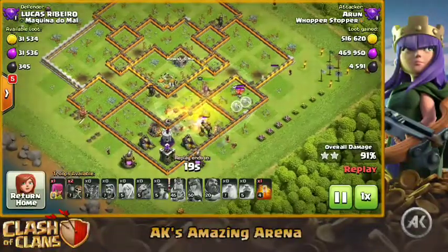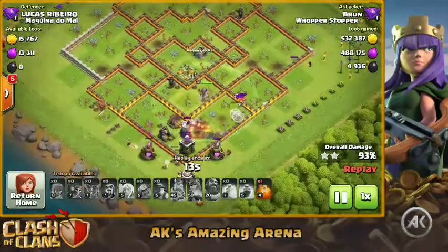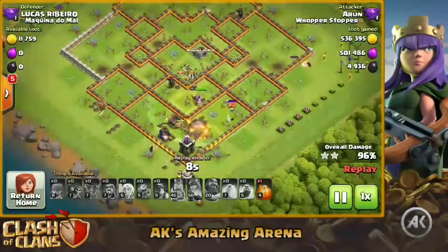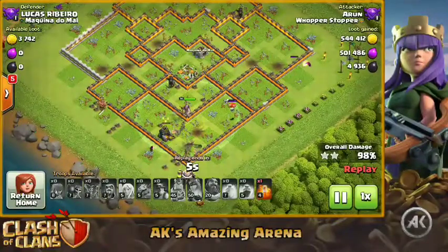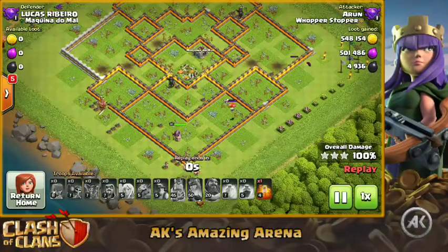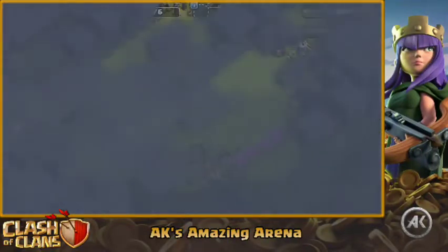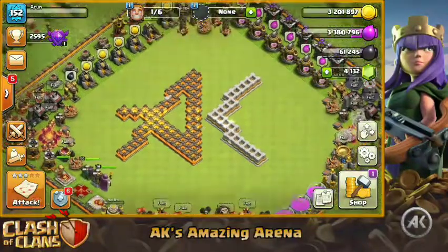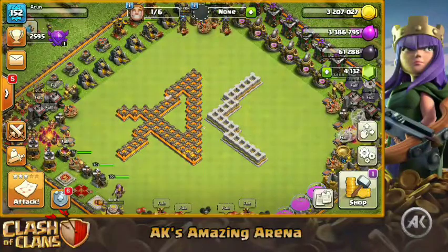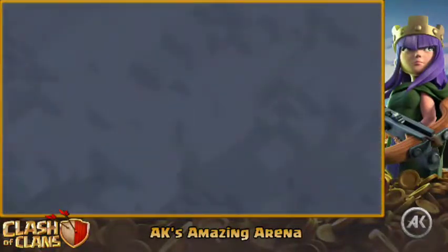We've got a lot of miners left and even though the queen goes down, it won't matter because the healers switch back to the miners and really help them get through the base. That's how you three-star with queen charge miners. This is farming, not war attacks — for war attack strategies I'd give more in-depth tips. Let's go ahead and do the live attack now, where I'll give more tips and break down base identification.